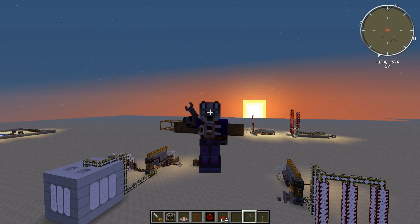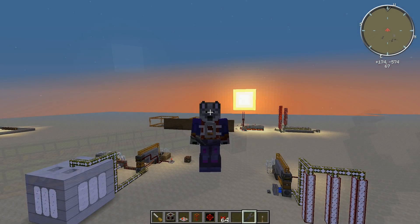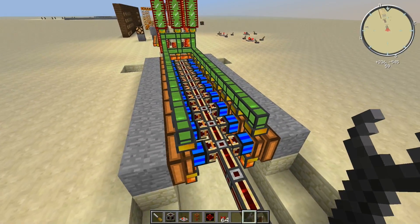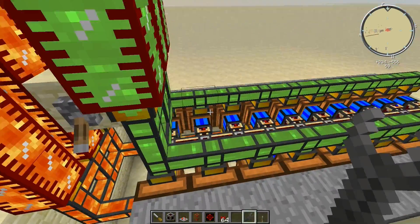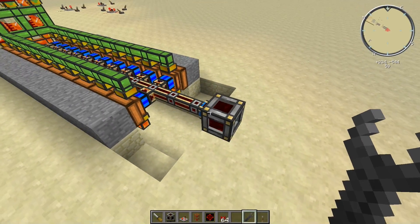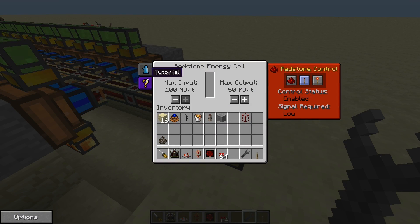Good morning Minecraft, and welcome to my Feed the Beast Ultimate test world where I try out different machines and make tutorials. In today's tutorial I'm going to demonstrate how to conserve fuel by setting up an on/off switch for your MJ engines. In this example I have a series of biofuel engines set up and connected to a redstone energy cell, which we're going to use to store Minecraft Joules (MJs).